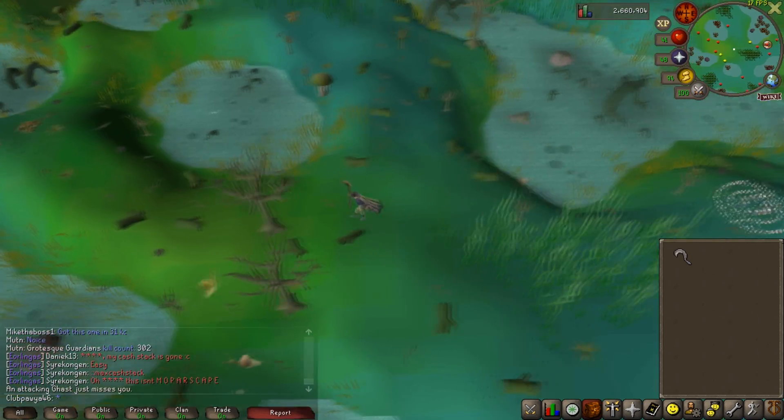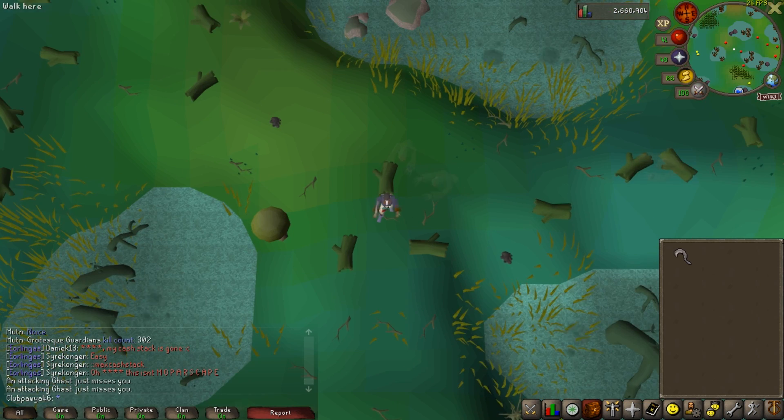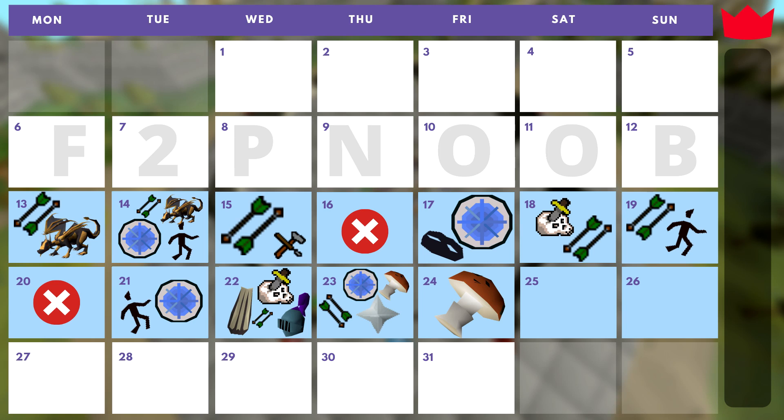Day 11 was pretty chill all in all — done some quests, tried out the Mortmire Fungus money making method, done a little bit of prayer, done a little bit of Fletching. I tried the Mortmire Fungus method again with more prayer but it didn't really make it much better — only slightly. I did it for a couple of hours and made a couple of hundred K GP, around 300k GP per hour — not too bad, but not the best.